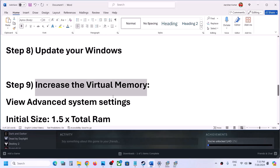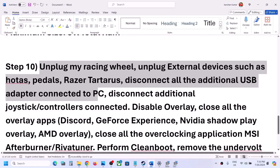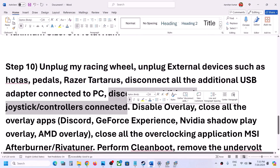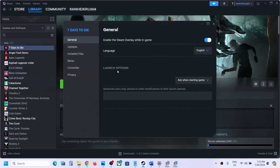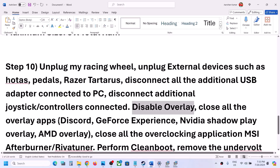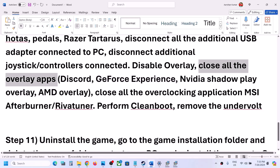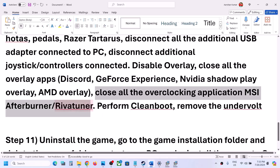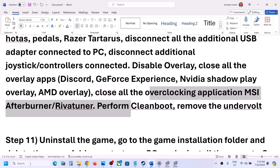The next step is to unplug all external devices — disconnect any extra controllers or peripherals. Also disable overlays: right-click on the game, select Properties, go to the General tab, and turn off 'Enable the Steam overlay while in-game.' Close all other overlay applications such as Discord or GeForce Experience overlay, and close any overclocking applications like MSI Afterburner.